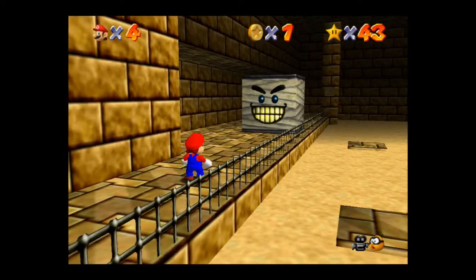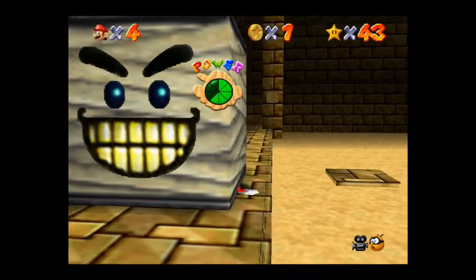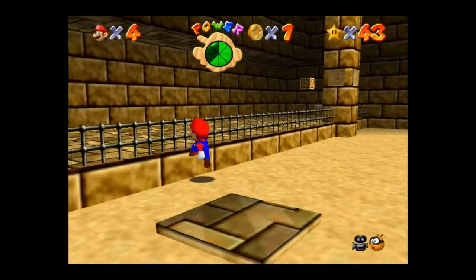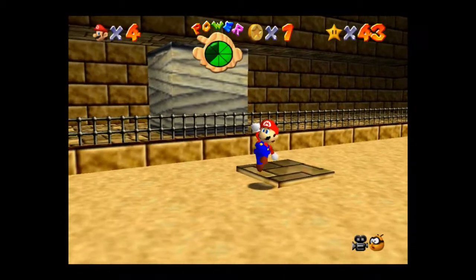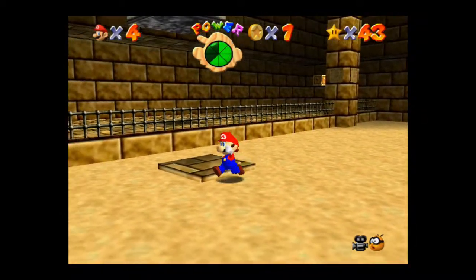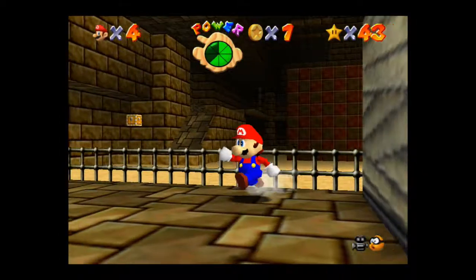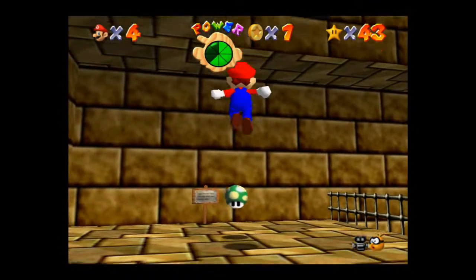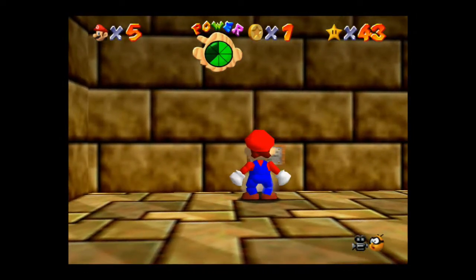Oh, look at this guy. Wow, failed. Oh, I'm in the sand now - don't wanna be here. What is happening right now? Can I get on the platform, please? Can I jump? Over here - thank you. See you, guy. What do we got here? Another extra life - this is like Christmas. Getting my extra lives up there. It's fantastic, I like it.